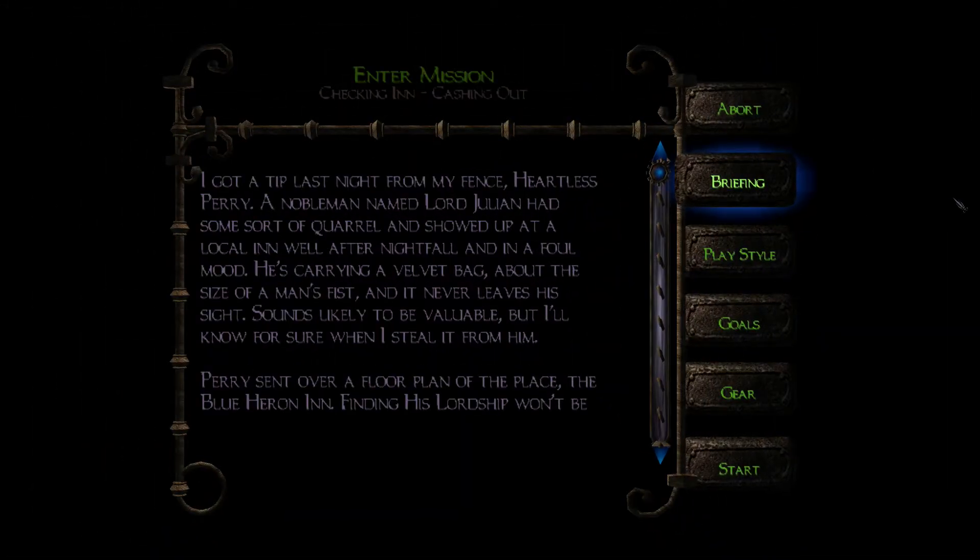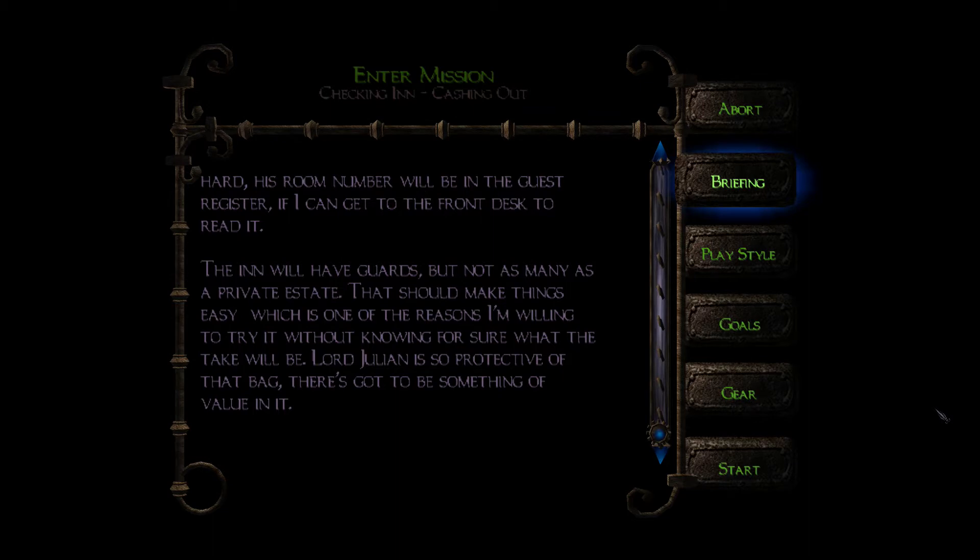I got a tip last night from my fence, Heartless Perry. A nobleman named Lord Julian had some sort of quarrel and showed up at a local inn well after nightfall in a foul mood. He's carrying a velvet bag about the size of a man's fist and it never leaves his sight — sounds likely to be valuable. Perry sent over a floor plan of the place: the Blue Heron Inn. Finding his lordship won't be hard — his room number will be in the guest register. And here's our first change: there's no intro movie into the mission, it just starts.